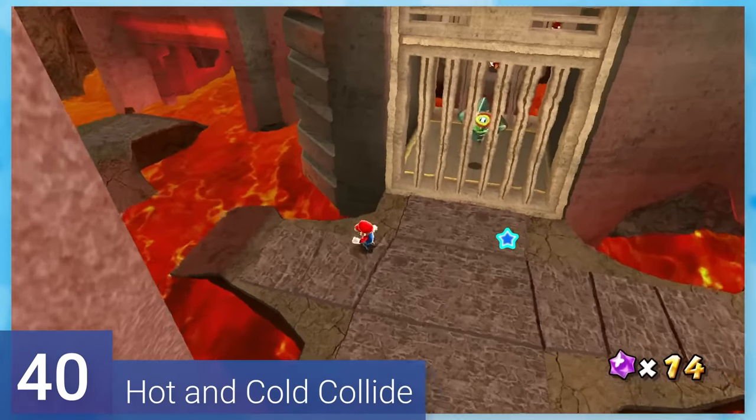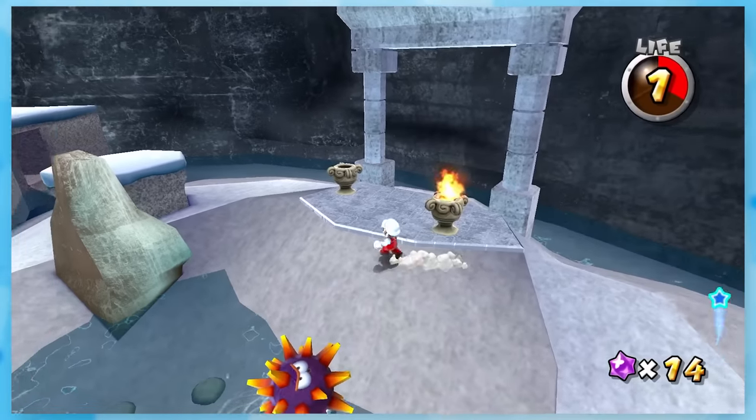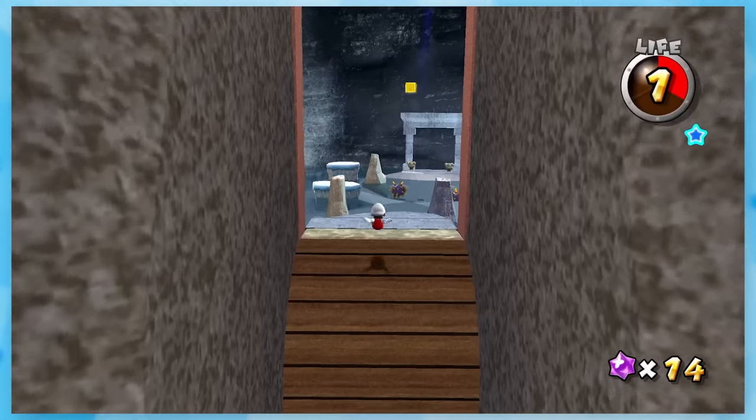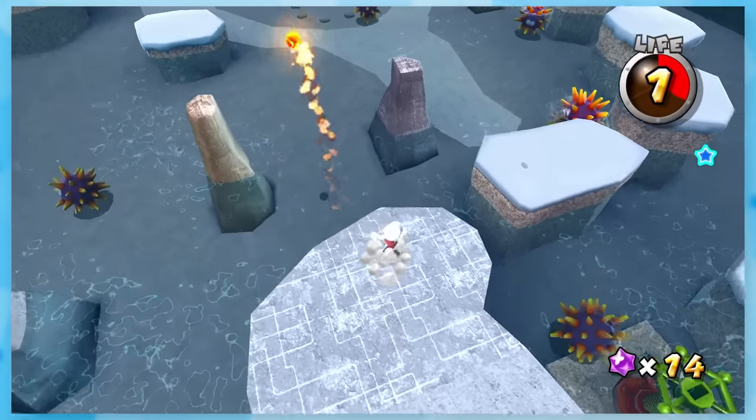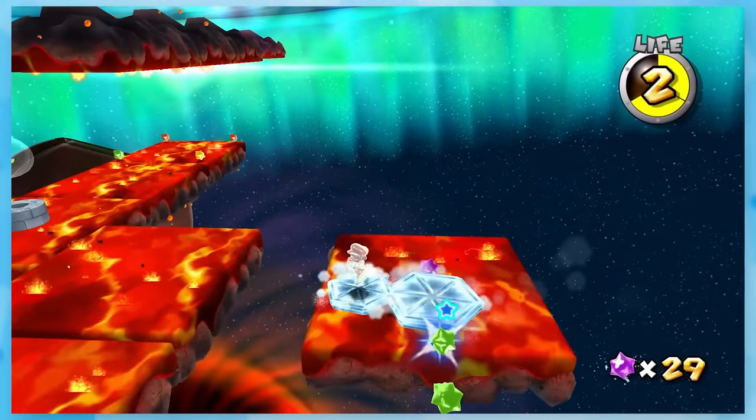40: Hot and Cold Collide. The main challenge is to carry Fire Mario over to an icy stage of the level. This isn't terribly hard if you take your time. The ice and lava go up and down, so you just need to watch that. And following that is a fun ice skating over lava section.